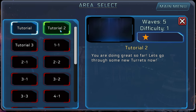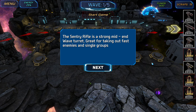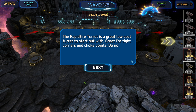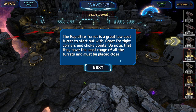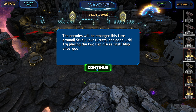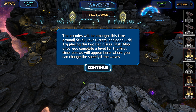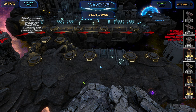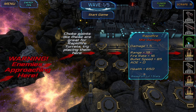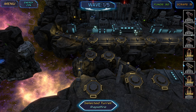Let's do tutorial number two — you're doing great, let's go through some new turrets. The sentry rifle is a strong mid-to-end wave turret, great for taking out fast enemies and single groups — kind of like a machine gun. The rapid fire turret is a great low-cost turret to start with, great for tight corners and choke points, but note it has the least range of all turrets and must be placed close. Enemies will be stronger this time — study your turrets and good luck. Try placing the two rapid fires first, and once you complete a level, arrows appear to change wave speed.